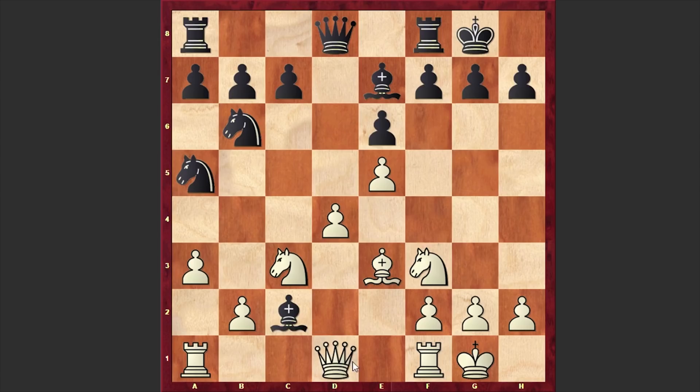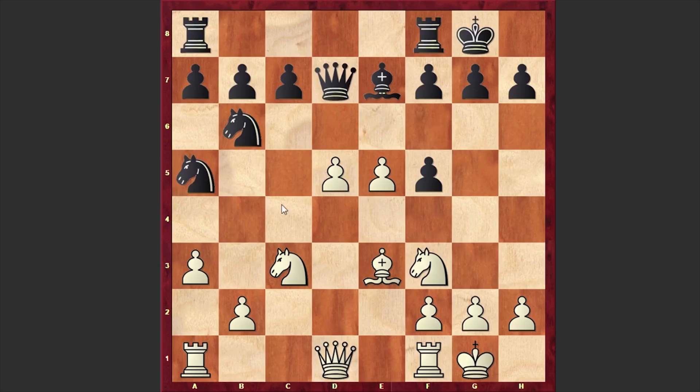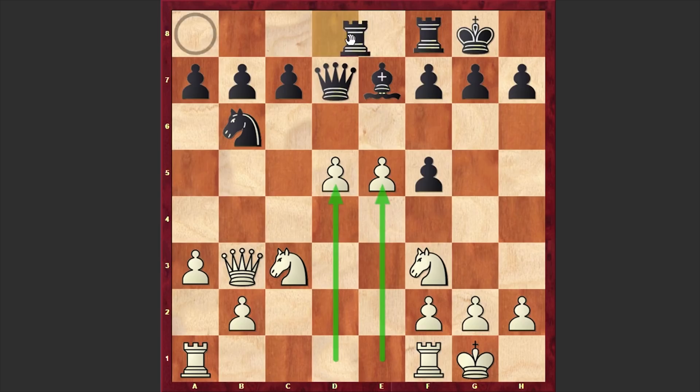After Bc2 we have Qd7, and the problem with this move is that after the exchange of bishops on f5, white is getting a mobile pawn center and d5 is on the board. Then Nac4 and Bxb6 — white is first removing one of black's knights — and then Qb3. Now white will support the advance of his central pawns with the help of his rooks.